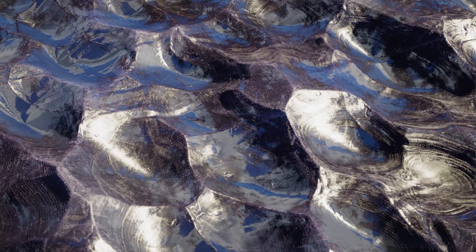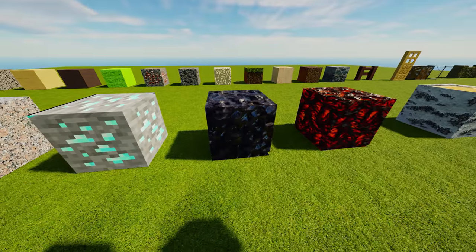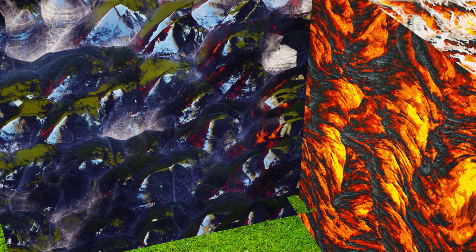This is obsidian. I'm using Optifine to zoom in here, but that's obsidian and it actually reflects the light. Like, there's a little reflection right here — you can see that red on the obsidian.